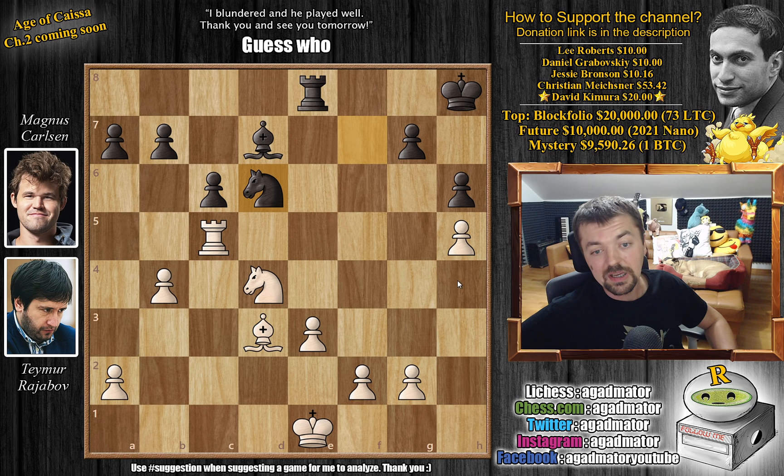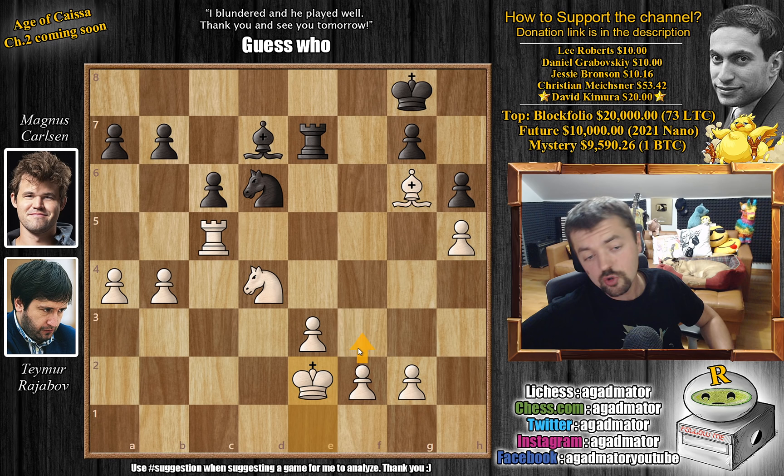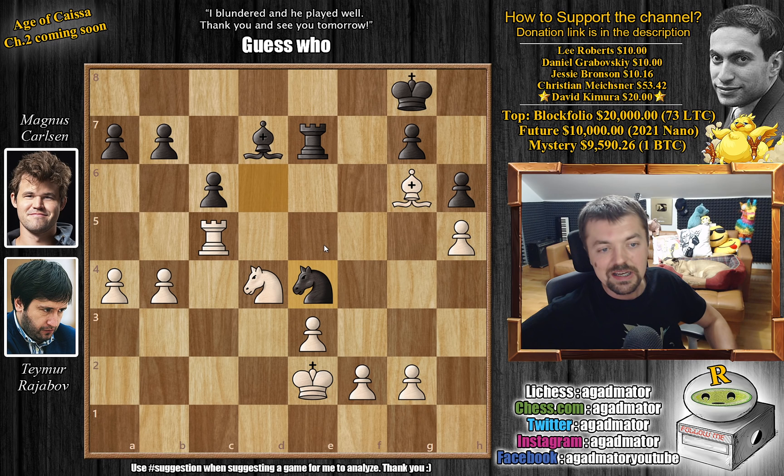Even if we trade everything down, the white king will have a much easier task of joining the game than the black king. Bishop to g6, attacking the rook and placing the bishop on a nice square. Rook to e7, and now a4 — continuing the plan. King to g8: the king is in a really bad position — if the rook ever reaches the back rank, there's no defending checkmate. So king to g8 to start bringing the king into the game. Rajabov does the same: king to e2, and he might have f3, e4 ideas in the future. Knight to e4 by Magnus.